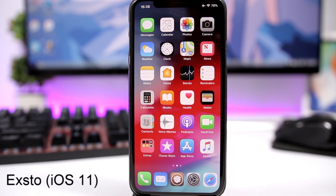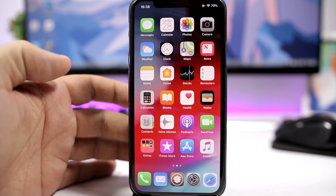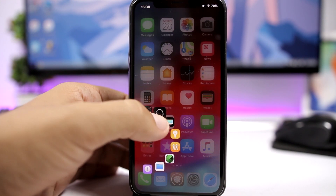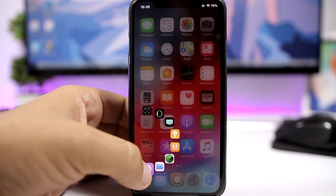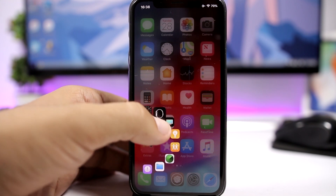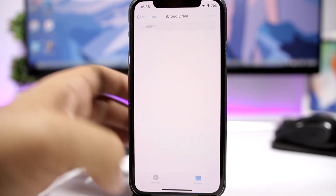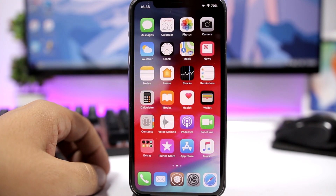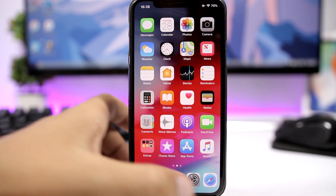Esto11 — this tweak will bring an amazing new feature to folders on iOS 11.3.1. All you have to do is tap and hold the icon of a folder and it will show you all the apps within that folder. If you want to open one, just slide your finger to that app and you can open it directly without going into the folder.